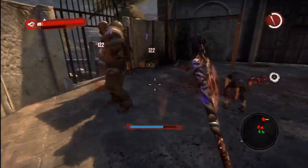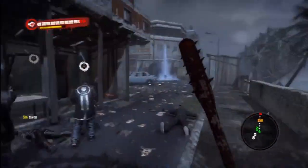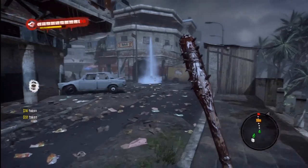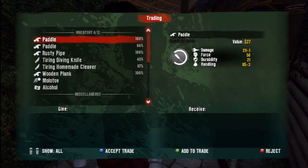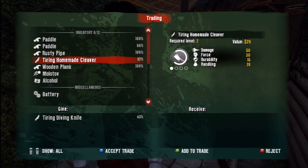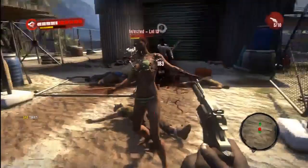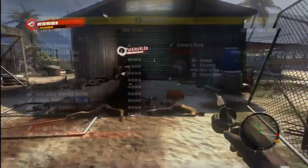Co-op works really well in this game. If you have your game set to co-op mode, another player can join you at any time, and if you're near another player, you can easily join their game. But there is a big strike towards Dead Island with the lack of local co-op. You might find that you'll have much more fun playing with someone else than by yourself. Playing by yourself can sometimes get extremely difficult, especially if you're running ahead too quickly.